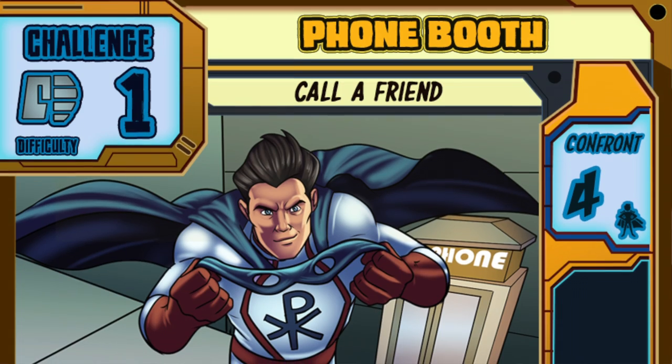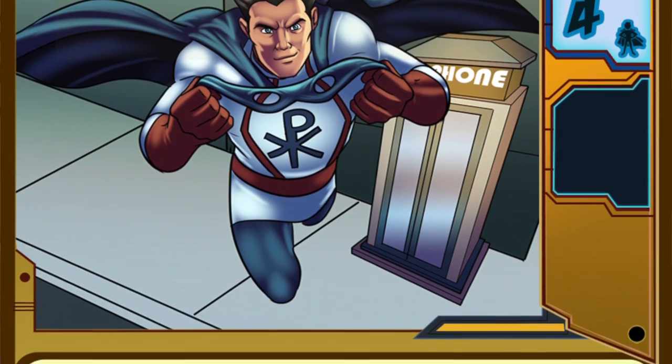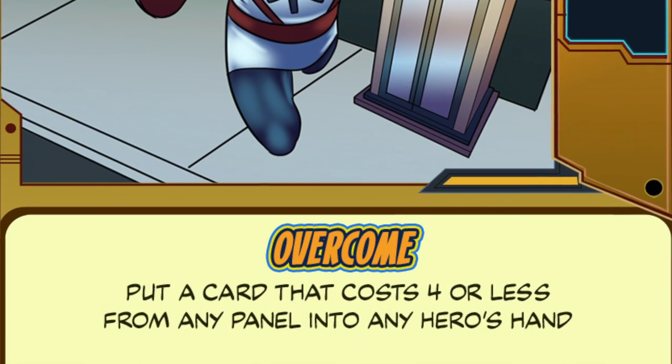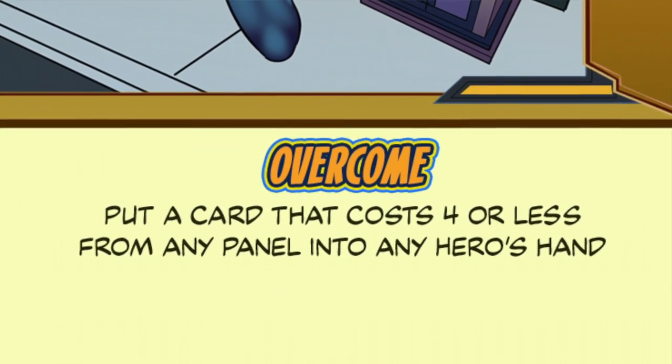But there are other cards, like Phone Booth, that have more tactical versatility. While spending 4 valor to get a card with 4 cost does not seem that exciting, the ability to put that card into someone's hand gives a great deal of flexibility, giving any hero you choose the exact card they need at the moment. You can even exert the valor to put a card with speed or might or some other relevant ability into your own hand, changing the makeup of your hand mid-turn.